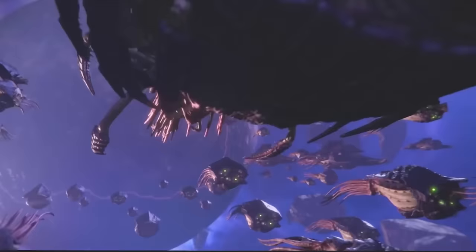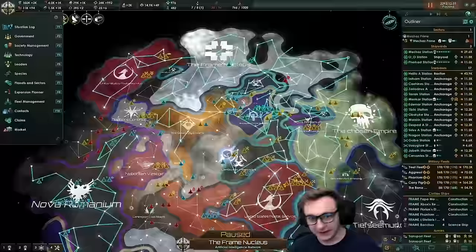The Stellaris endgame crisis is usually a random spawn between three factions with their own unique counters and ways of stopping them. However, in the huge mod Giga Structures, there is a custom crisis that comes after this — the Block Cats. I've never fought them, seen them, or know exactly what they do, so in this video my aim is to defeat the Block Cats, if I can, and discover who and what they are.